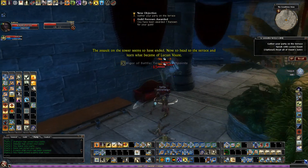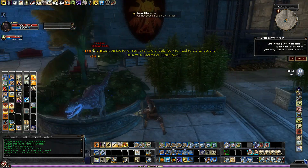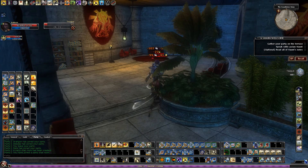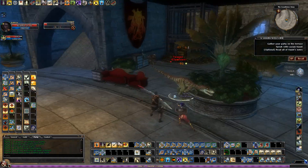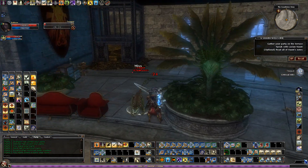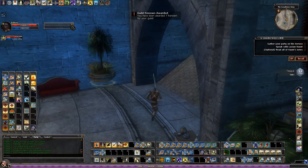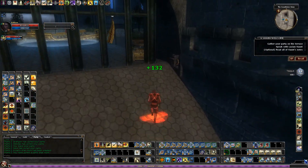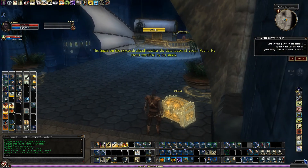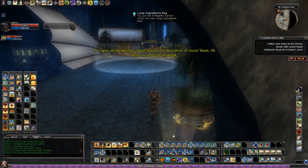The assault on the tower seems to have ended. Now to head to the terrace and learn what happened. The figure on the sky coach ahead matches the description of Lucien Vaughn — he seems unruffled by the attack.